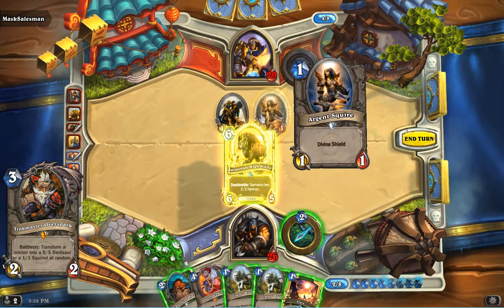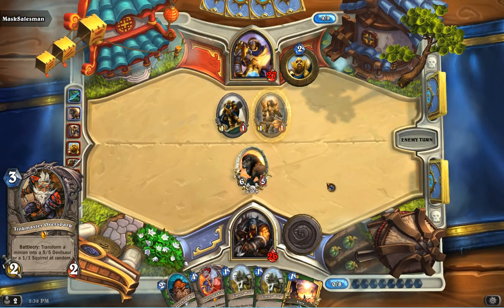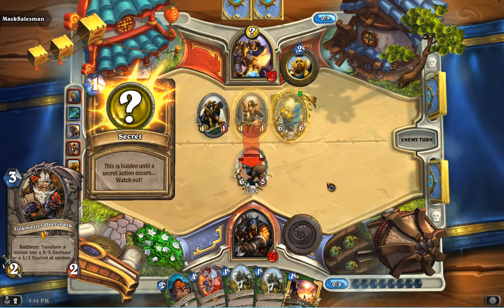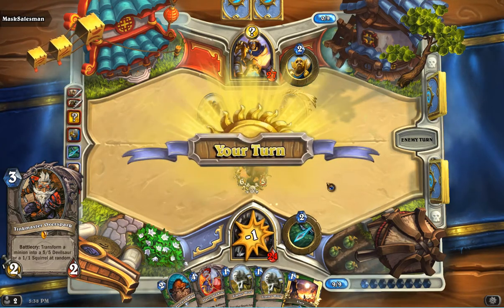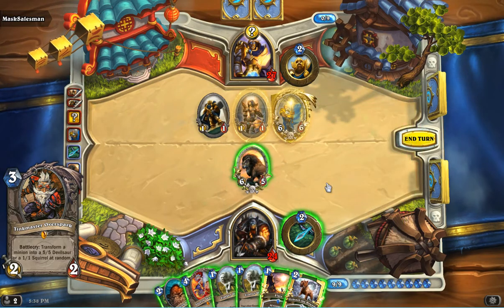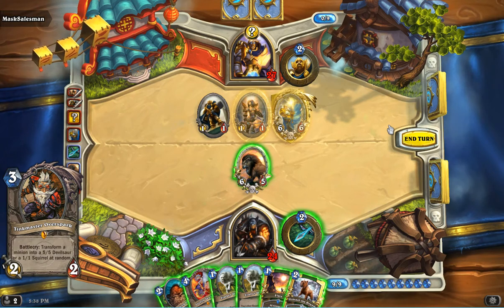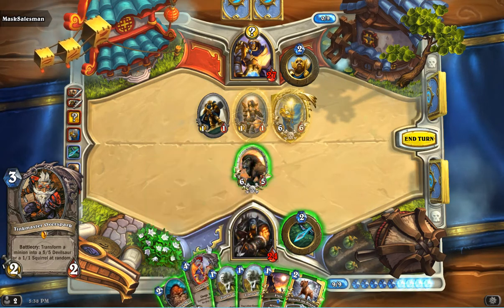We have quite an interesting card that's starting to get a lot more play — Tinkmaster Overspark. His battlecry turns a minion into either a 1-1 Squirrel or a 5-5 Devilsaur. At first glance you don't want to deal with that RNG component, because you might end up making something really ugly on the other side. But the obvious use is to target something where either outcome is fine — in other words, it's already worse than a 1-1 or a 5-5. There's nothing better than using this on a Ragnaros, and turning it into either one is still fine. Use it as removal. Or if you have a token you want to risk, target a 2-2 and see if you can upgrade it — that could be cool too.